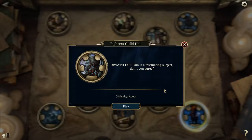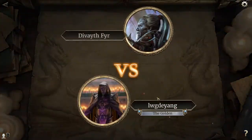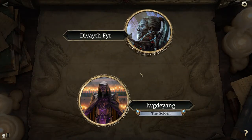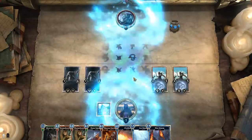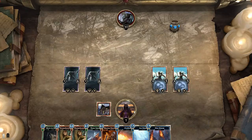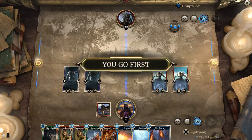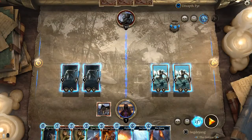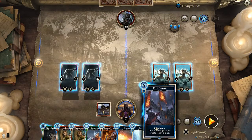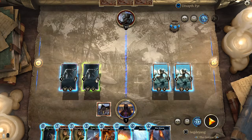Here is the solution for the Fighter's Guild Hall difficulty adept. The solution is simple and relies on Firestorm — you need to cast Firestorm on two of the Trolls here.